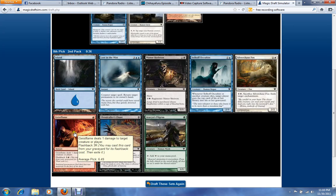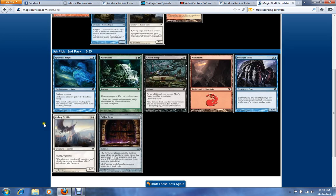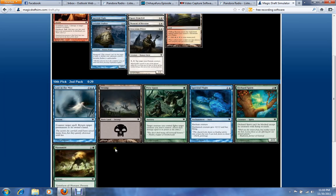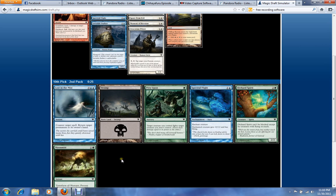Now we're going to go back to our Red Splash because Flame is probably worth it. The Griffin's fine. All kinds of Spectral Flights too — I already have two of them, probably don't want any more. But the rest of the cards are green.